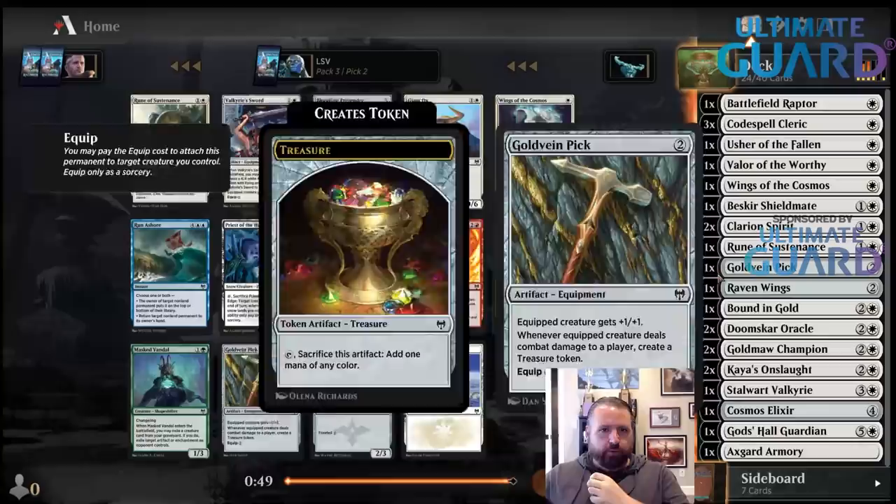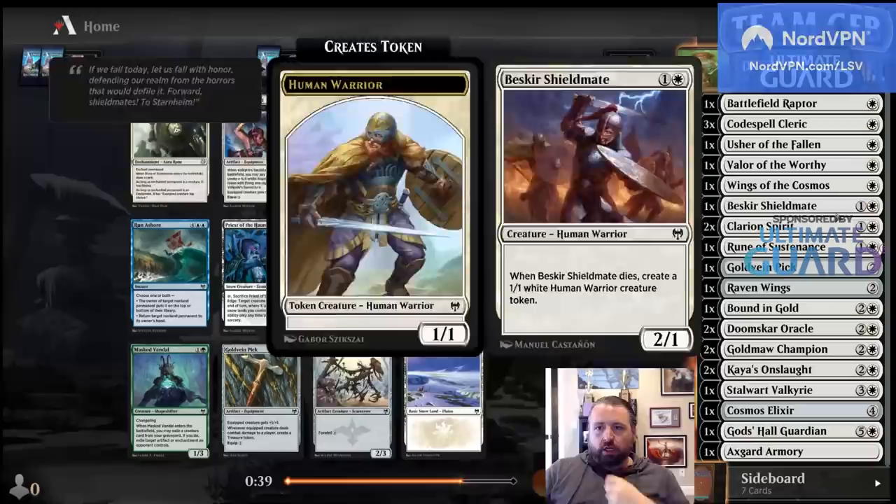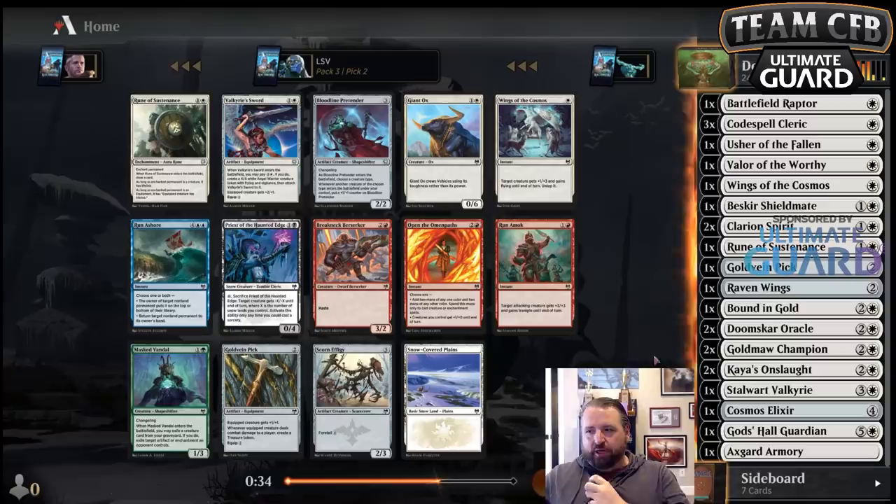I think we are pretty clearly the only white drafter. Maybe Halvar or something would be better — or Starnheim Unleashed. There are some rares better than Clarion Spirit but it's pretty close.